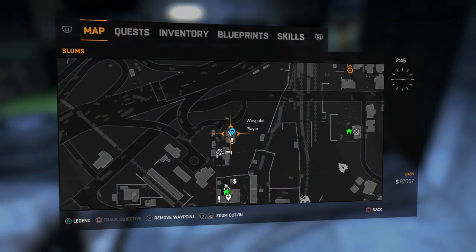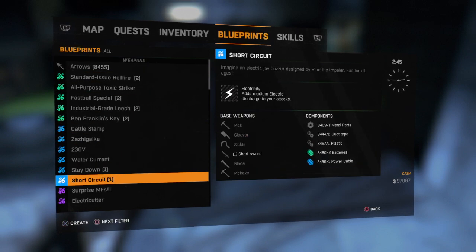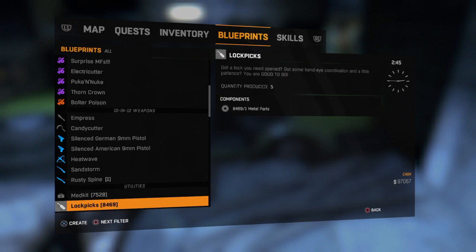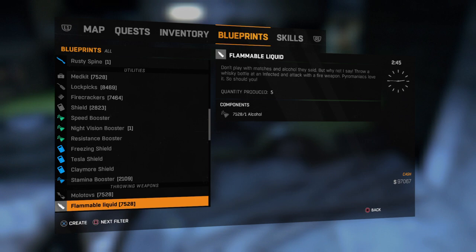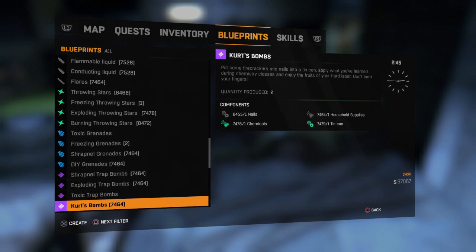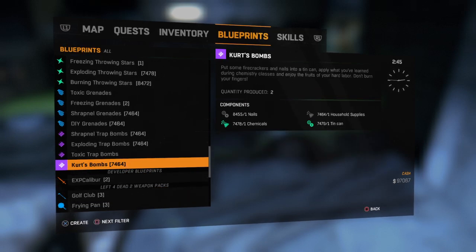Let's just have a quick look at the blueprint. So it would be Kurt's. Where are they? Somewhere at the bottom — there we are. I can craft 7464 of them.